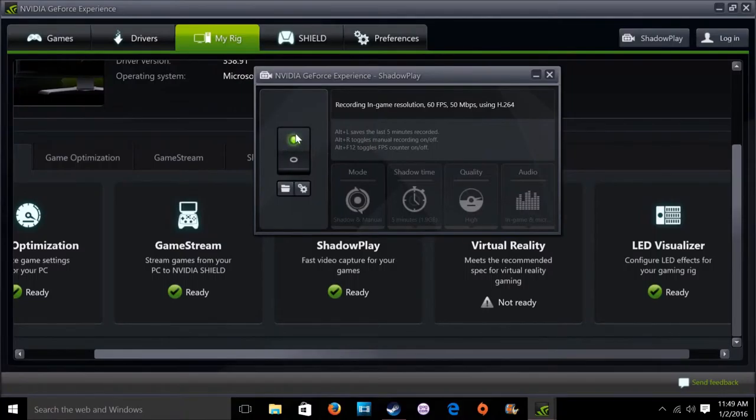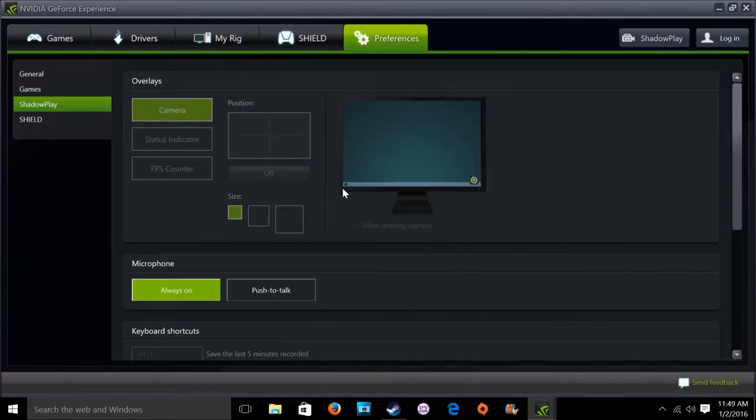By the way, this video is for someone who's never done any video, so we're starting at the very beginning and going through uploading to YouTube. Here it shows you the commands to do different things — you can record in the moment, record the last five minutes, or record showing your frames per second. I'll show you how to customize those. The green button means it's on, so if the green light is on, you're good to go.